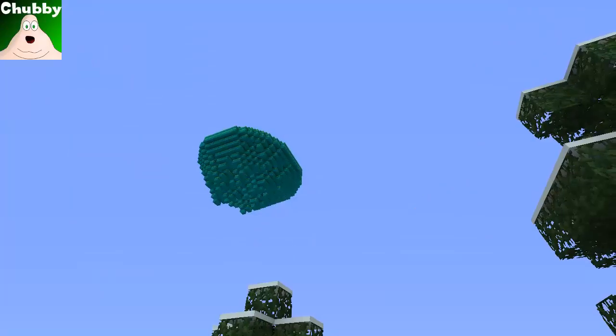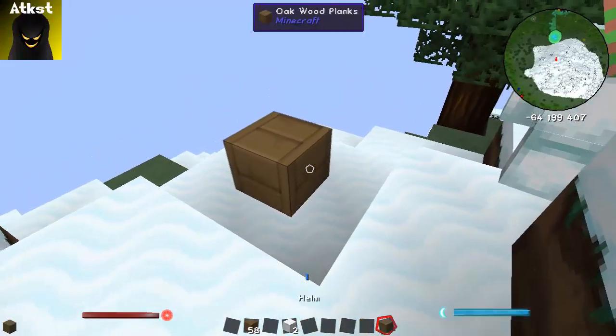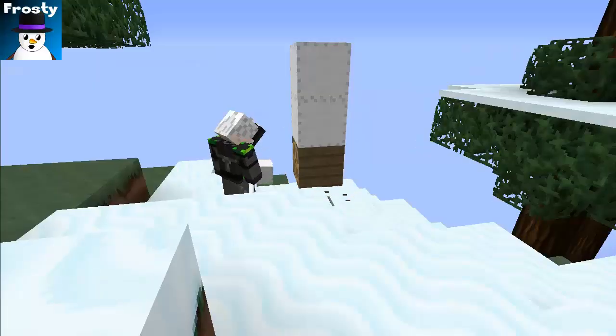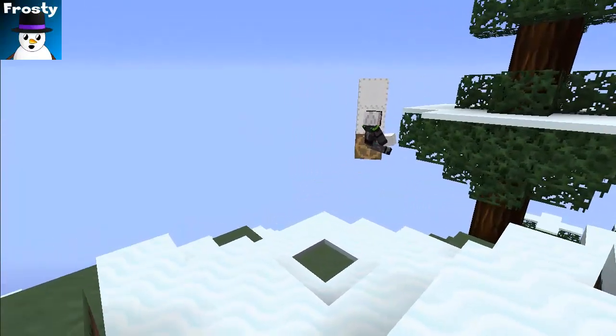There's this giant floating island over there — what's with that? I don't know, let's find out. We can just make a quick and dirty airship. You guys can fly up by yourself using creative mode.